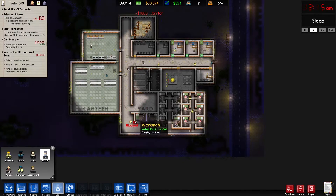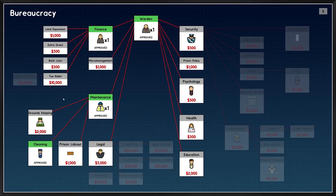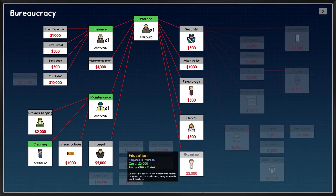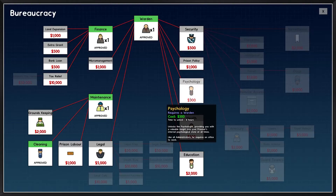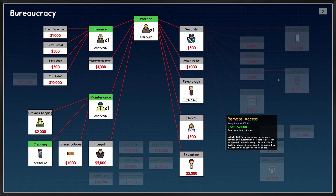Staff - janitor - let's get a couple of you guys in here. I think I want more guards too. Let's see what to research. I know I need help in psychology for my next grant, so let's do psychology first.